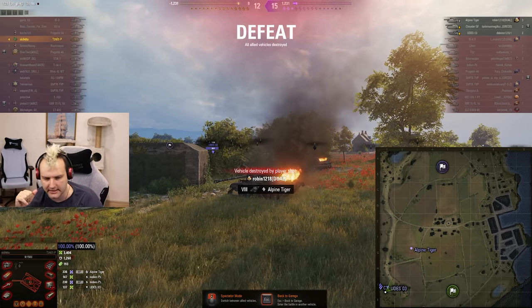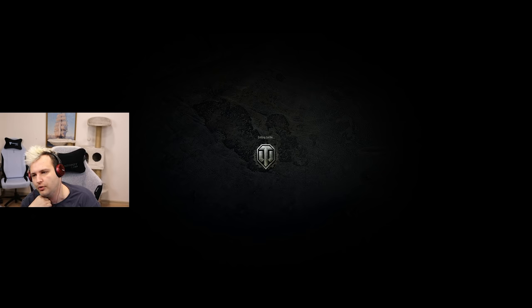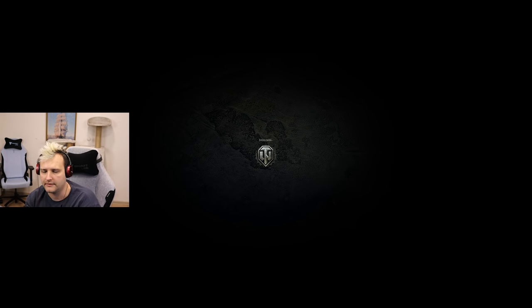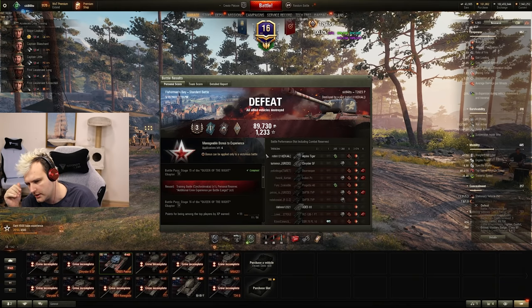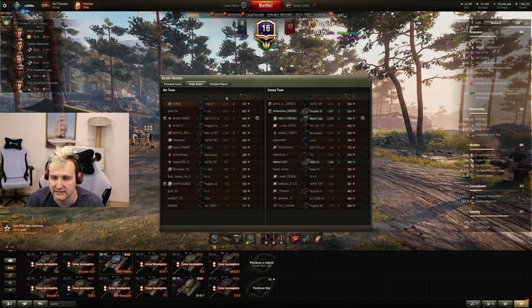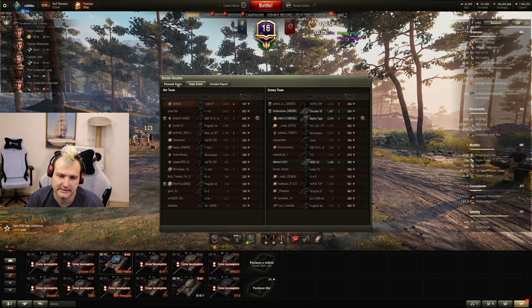Alpine Tiger found the angle — I thought I was safe from him. My mistake, no complaints, no regrets. Still a great game: 3,400 damage, 100 assisting damage. We did not spot that much. All in all I'd say this is a solid banana out of 10 for the game. Can this tank still work? In my humble opinion, yes. We are top by experience, second by damage, made 51,000 profit — things went pretty well.